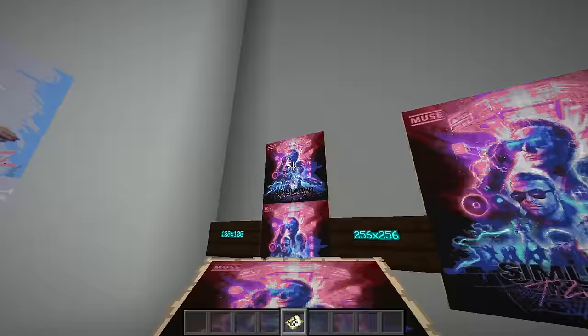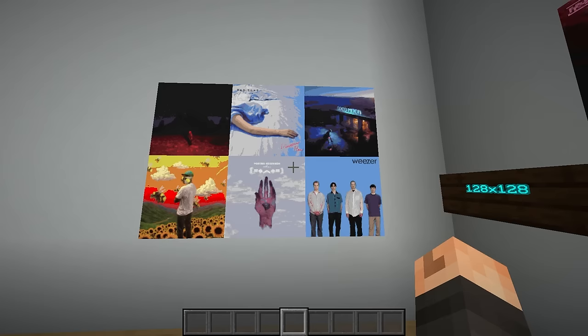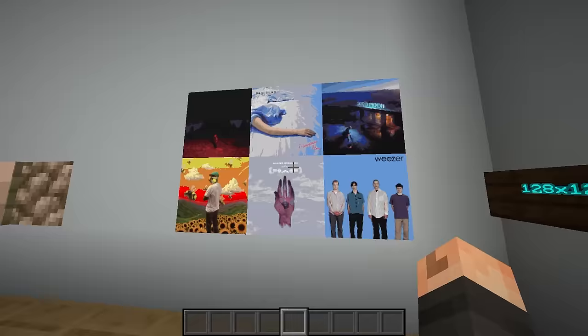So if you want to increase the resolution, you have to put maps together. The reason I build them staircased instead of flat is to get more detail and more accurate colors. Because they're only 128 pixels and 180 colors, I have to check to make sure any image I'm making fits within that, because things like gradients, glows, or skies just will not work.